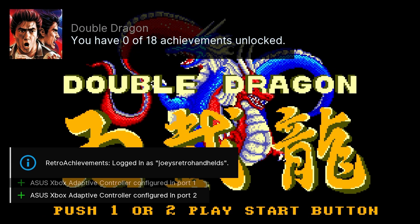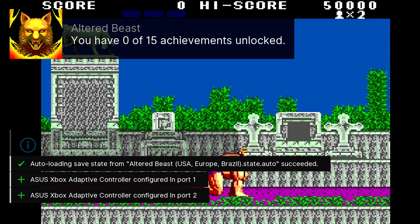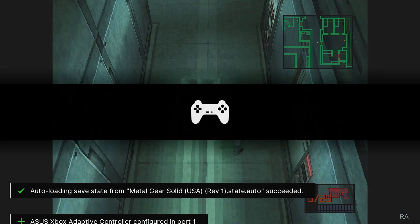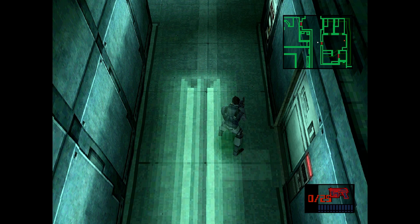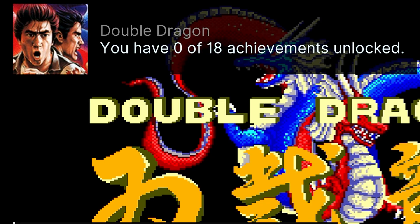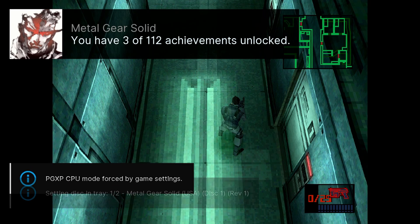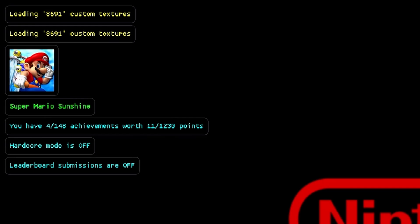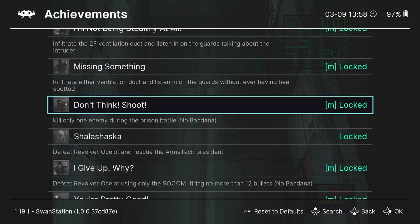Once you've signed in to RetroAchievements in your emulator and you have the right game file, boot up the game. The easiest way to know it worked is to check the top left - for every emulator there's usually a pop-up, though on some retro handheld devices it may be text-based at the bottom. RetroArch shows a nice graphic with the game name and how many achievements you have unlocked. Dolphin and PCSX2 show similar text-based indicators.